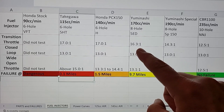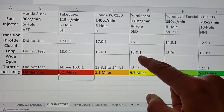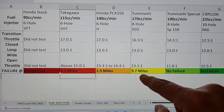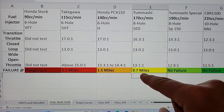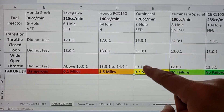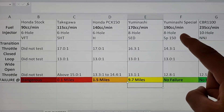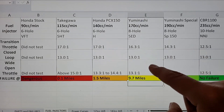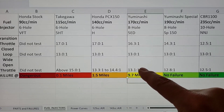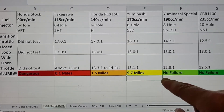The Honda PCX 150 at 140cc per minute: throttle transitions at about 17 to 1, closed loop 13.0 to 1, wide open throttle between 13.3 and 14.4 to 1, with failure at about 1.5 miles. The Yuminashi 170cc 8-hole did really well: 16.3 to 1 transition, 13.0 to 1 closed loop, 13.1 to 1 wide open throttle, lasting 9.7 miles. The Yuminashi special 190cc: 14.3 to 1 transition, 13.0 to 1 closed loop, 12.8 to 1 wide open throttle — almost ideal — and no failure on my 34-mile loop.